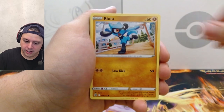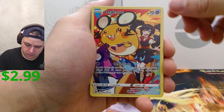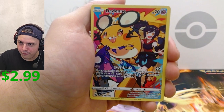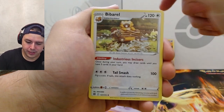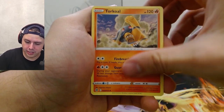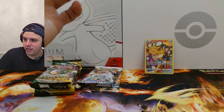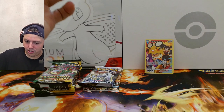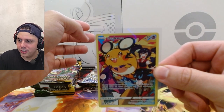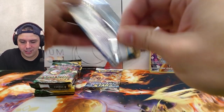Let me ask you about this Magmar. Riolu, Burmy, Staryu — oh! A Trainer Gallery card! The Diantha Trainer Gallery — nice. The barrel reverse holo, energy, Cynthia's Ambition, Torkoal, Double Turbo Energy, and the code card. Let's get that Trainer Gallery sleeved up — that's nice, I like that, that's a cool card. There are Trainer Galleries in there!